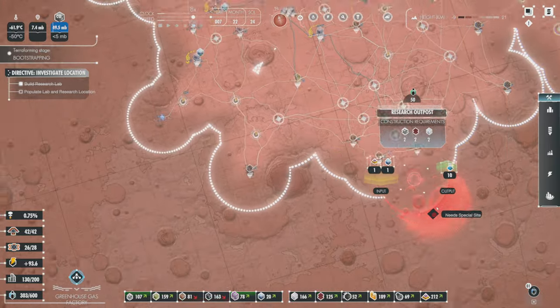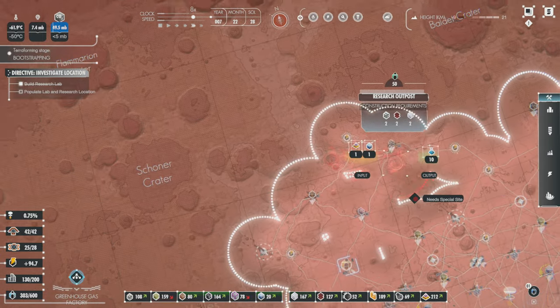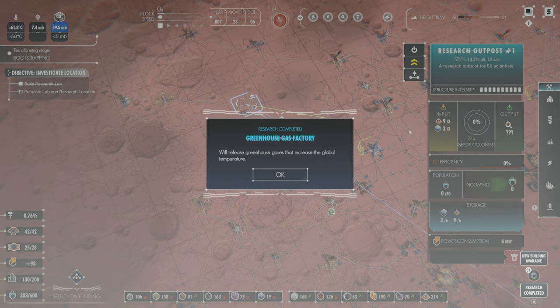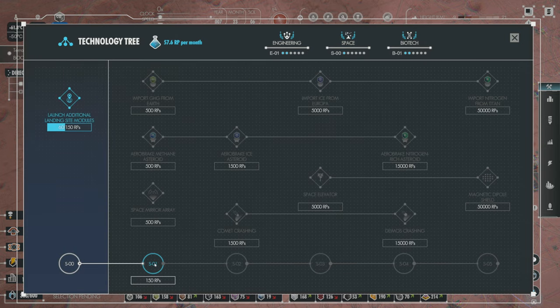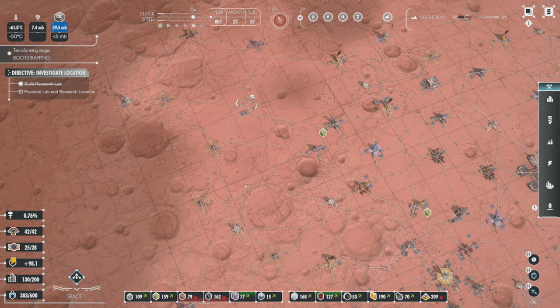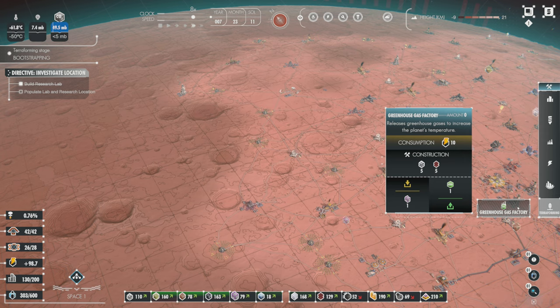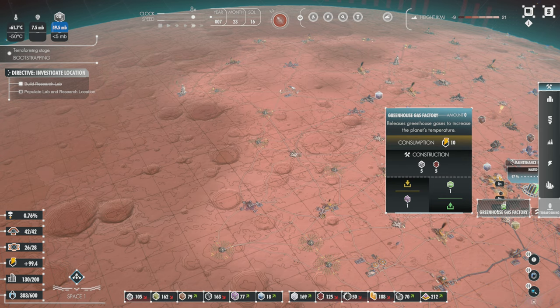Are there any other research posts I could do? Not really. Going back to space — I want to do this one, so we get our spaceport limit bumped up to three total. But now that greenhouse gas is possible, we're going to go into the terraforming menu. We have a terraforming menu now, and greenhouse gas factory is one of them. It just takes one chemical and puts out greenhouse gases.